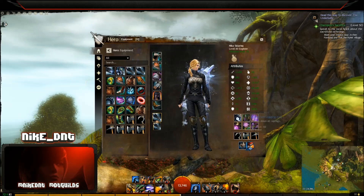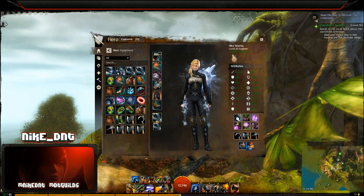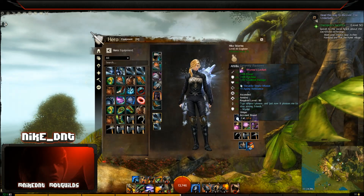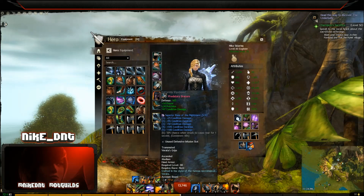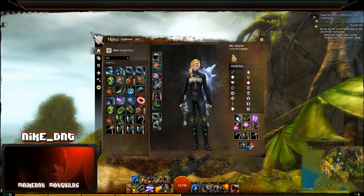For trinkets I recommend sinister. I know you don't want to hear it, but even though you can use rampager stats it's going to be way more effective if you do your living story challenges, get your sinister trinkets unlocked, and then grind silver wastes for that sinister gear. It's time-consuming, but if you are serious about playing one of the highest DPS builds in the game, you need to do it.